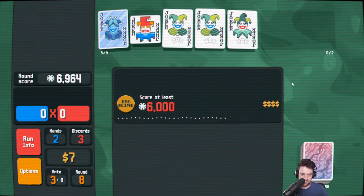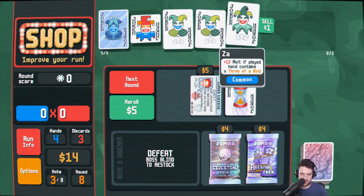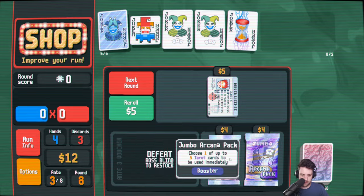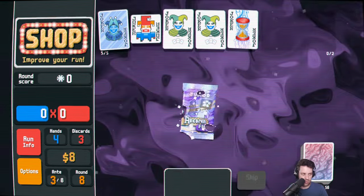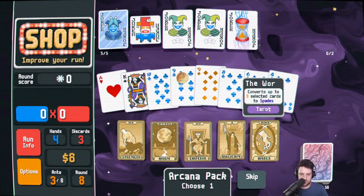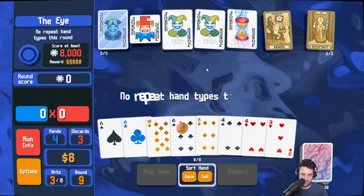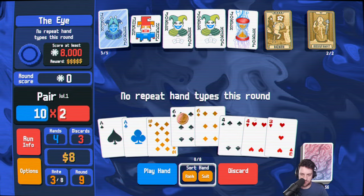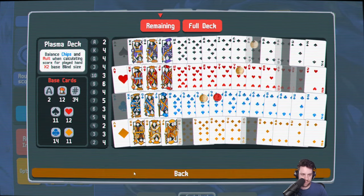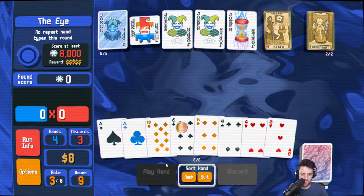Square Joker was too powerful. Kind of down for delayed gratification actually, just for the money for a little bit. A con pack? Sure — we do have seed money voucher, so I do want to save a decent amount of money. I think I'm down to just take these — death is way better than whatever else we could have gotten. No repeat hand types this round — I don't think that's going to be all that tricky. Do I want to make another six? I think I want to make more nines.